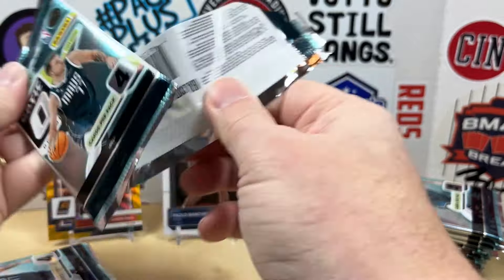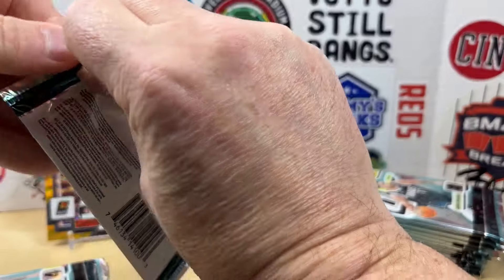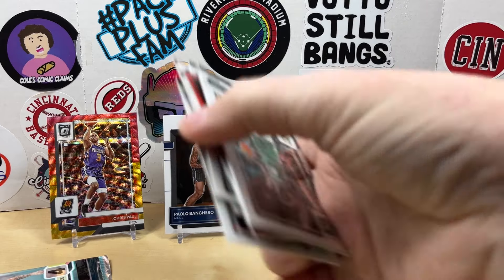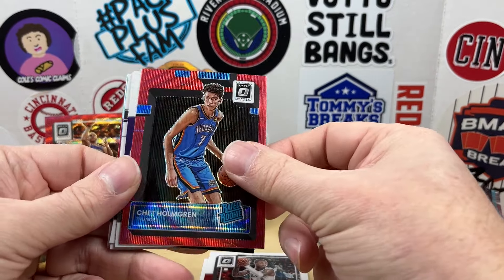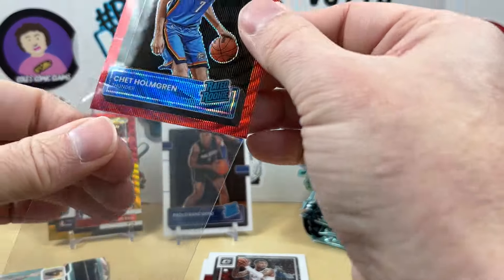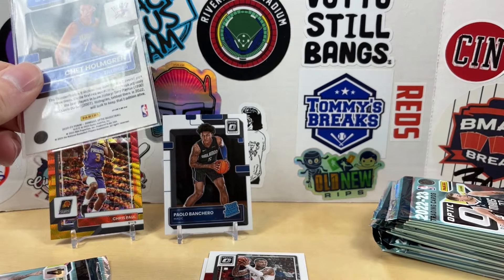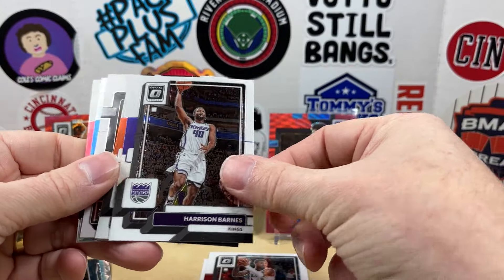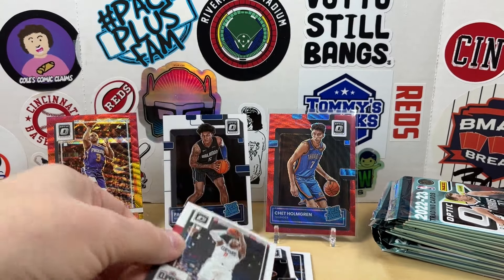I've had this box for a while, I want to say it was somewhere between 70 and 80 dollars — I feel like I've seen them as low as maybe 68 dollars recently. Drew Holiday, Damian Lillard — this might be a rookie — no, it is a Chet Holmgren red wave parallel! Let's get that sleeved up, that might be a PSA candidate. Great looking parallel. Paulo and Chet — very nice. Harrison Barnes, TJ Warren, Jeremy Sochan, a silver of Franz Wagner, and a John Wall base.